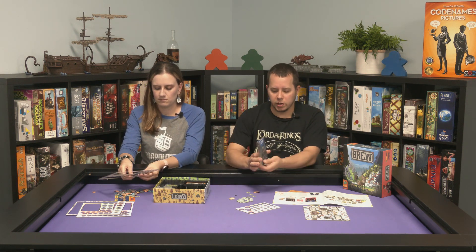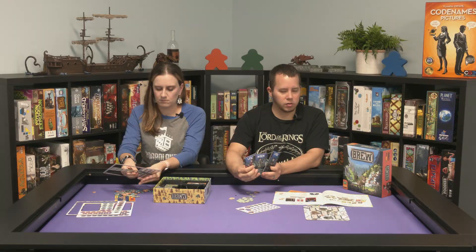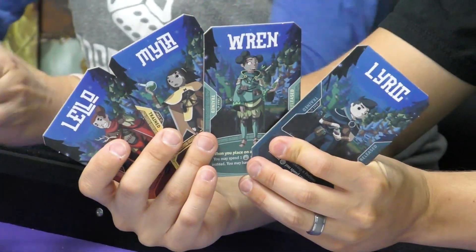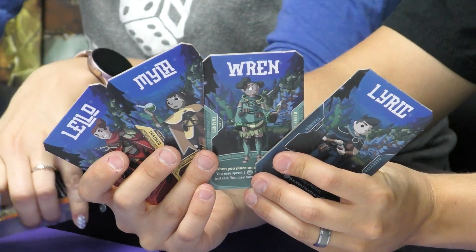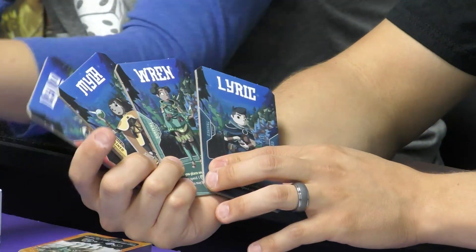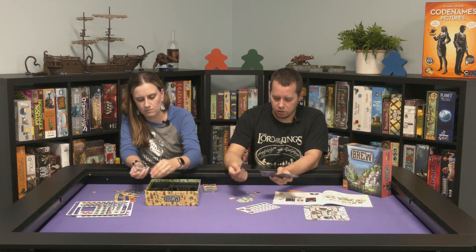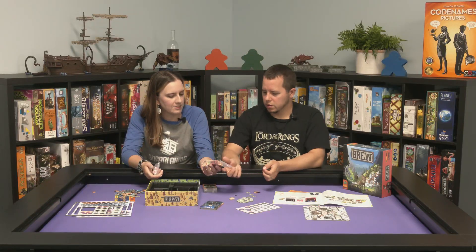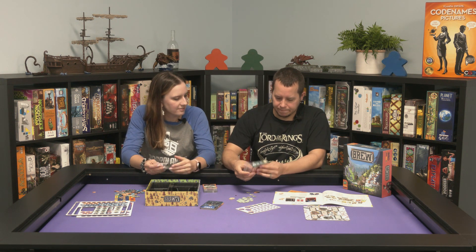These are the player boards, which look really cool — four colors essentially, and they all have their own names. They're hard boards, not cards — little player boards. They're nice and different from what you'd expect.